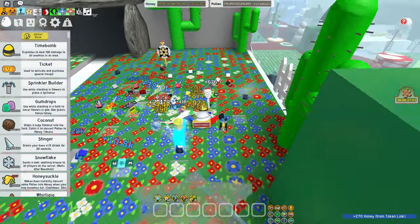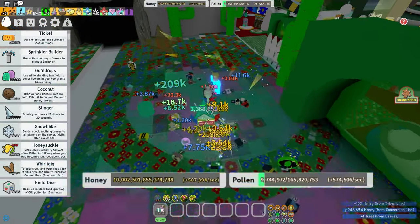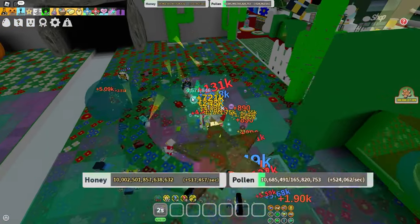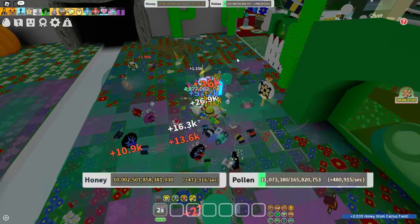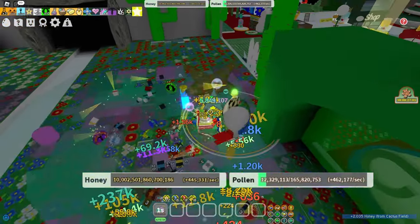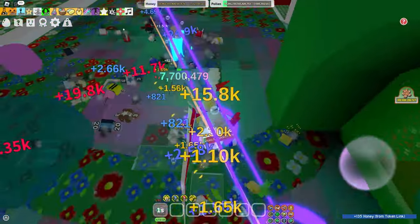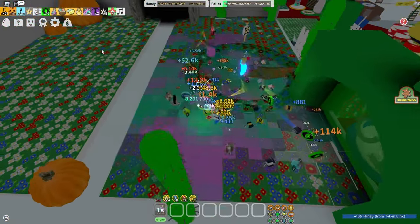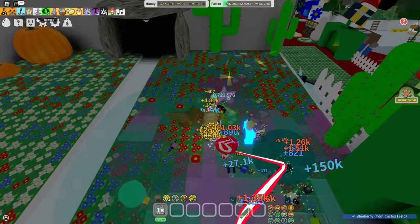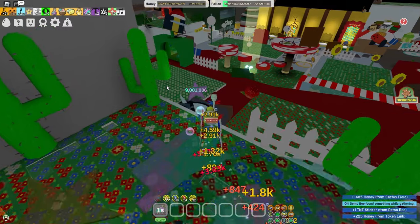I'll just do a short boost and see how it goes. You can see right here I'm already getting around 500,000 honey per second — ignore my Gummy Star here — but you can see I'm getting around 500,000 honey a second, which is pretty good for an early gamer. That's literally 1 million honey in a few seconds, which is quite a lot for them. You can see I only have a purple potion added.